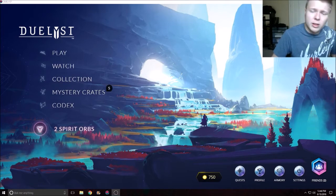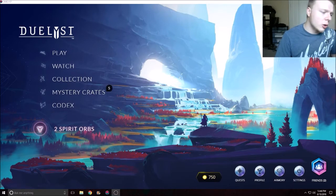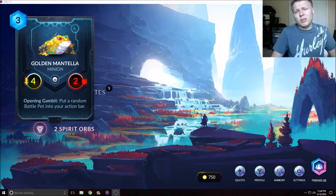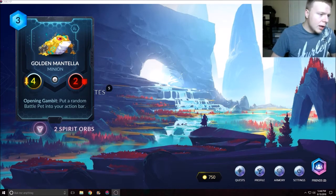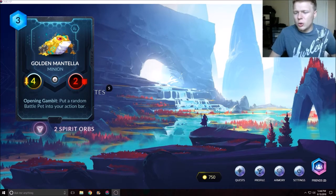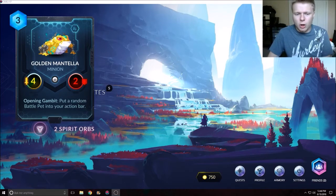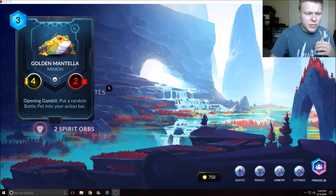The first card we're going to talk about is a card released today. It's a 4/2 Golden Mantella — he has Opening Gambit: put a random battle pet in your action bar. He also costs three mana. If you guys didn't know, battle pets is something Duelyst is coming out with in the new expansion. Battle pets are minions that you don't control — they're AI-controlled.